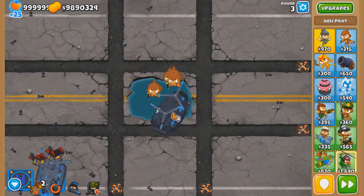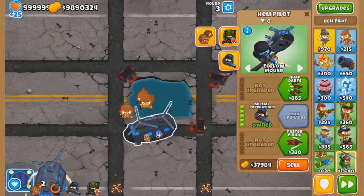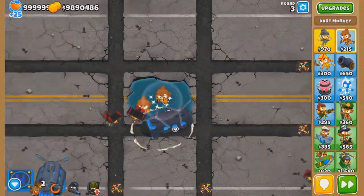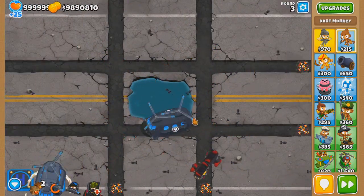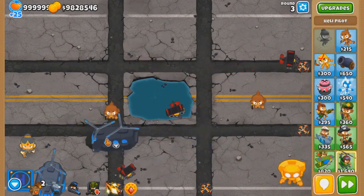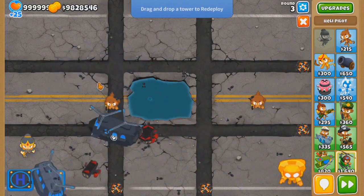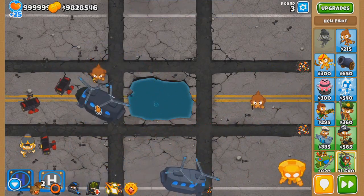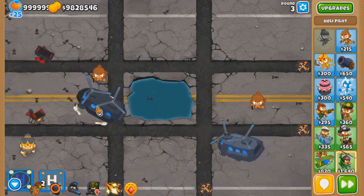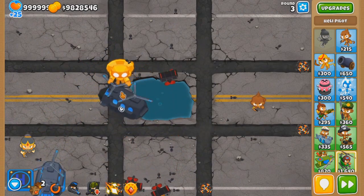We got three darts. Does it work with temples? You'll see in one second. Let me get rid of the darts — I can sell these guys just like that. Bam, bam, bam. We should try some max temples. Let's get a sun god on that dart monkey and then upgrade to temple. Move it here, make sure we're hovering over the right spot — which looks pretty good to me. There we go, we got it, boys.